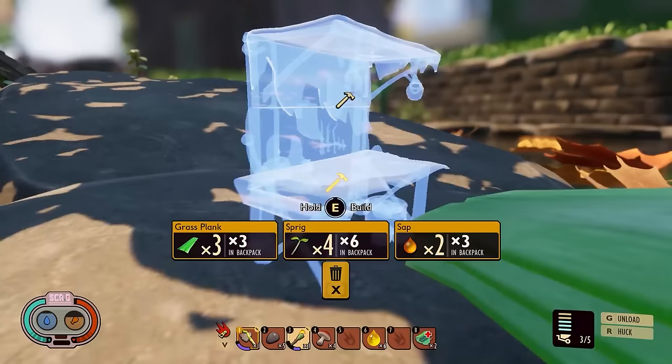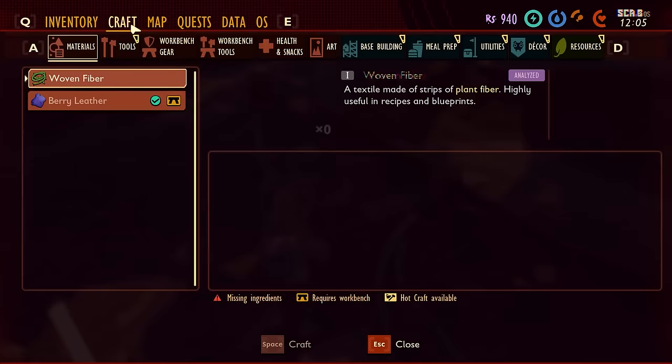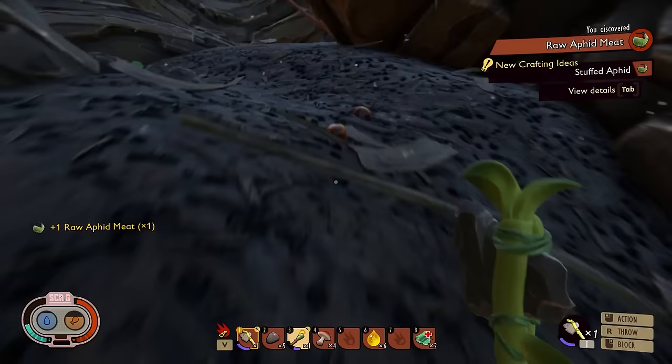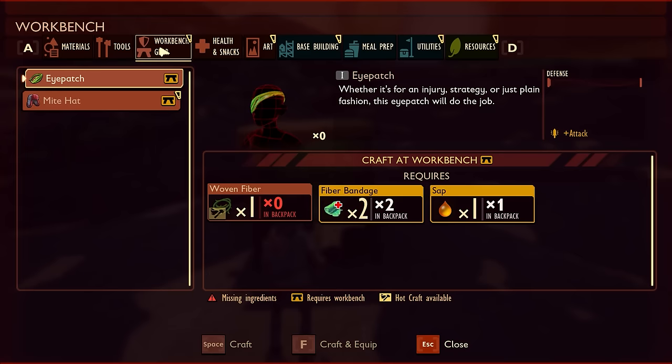While tier 1 weapons and tools can be crafted using just your crafting menu, tier 2 requires you to create an actual workbench. To unlock a workbench, you'll need to chop down a blade of grass and use a lab to analyze the item. You'll then find the recipe for the workbench in your crafting menu under the Utilities tab. It only requires a few blades of grass, 16 sprigs, and 2 sap, all of which are easy enough to find just by looking around on the ground.